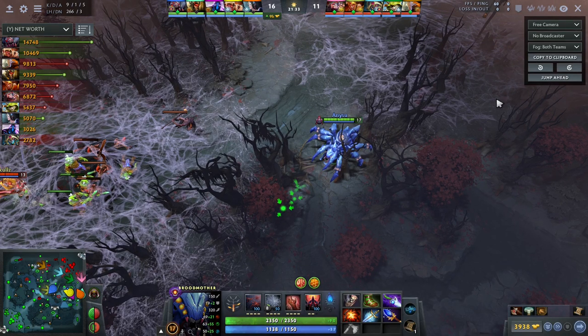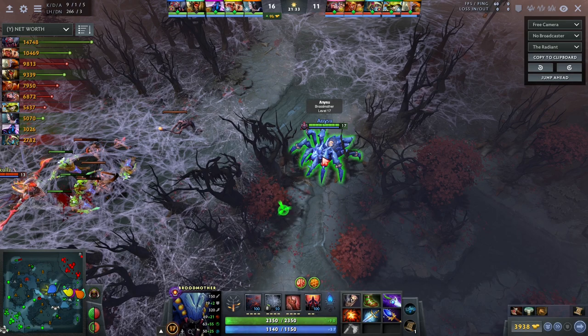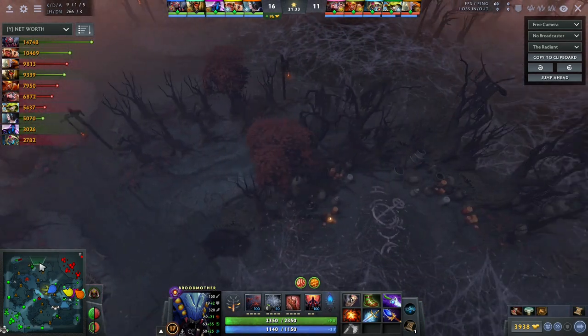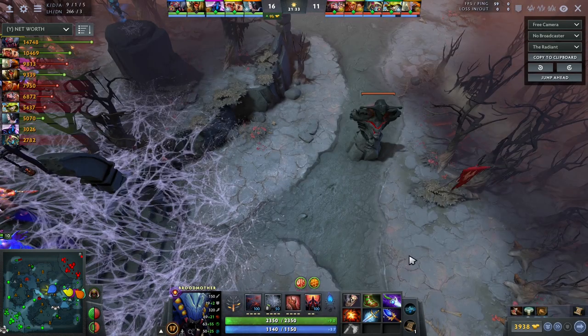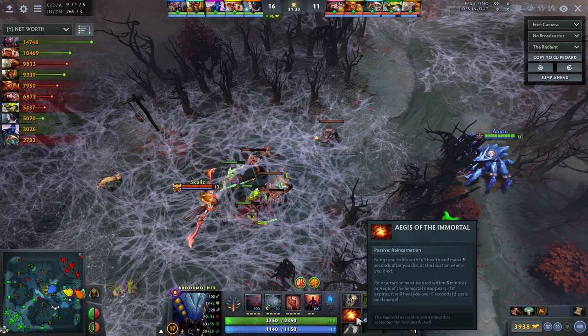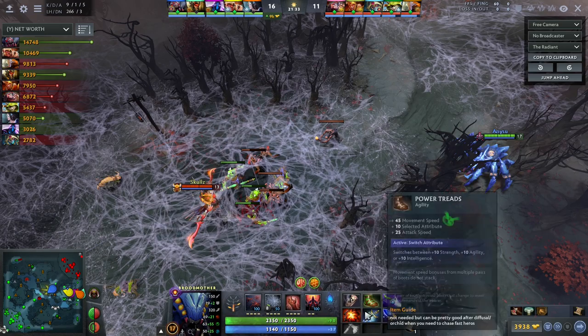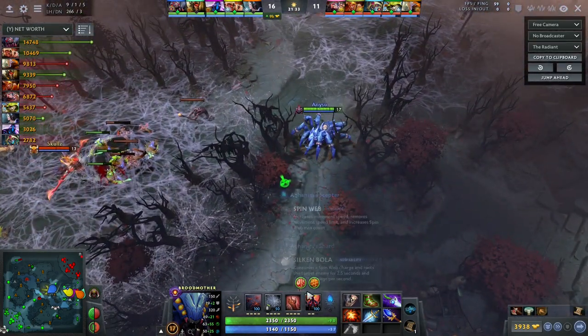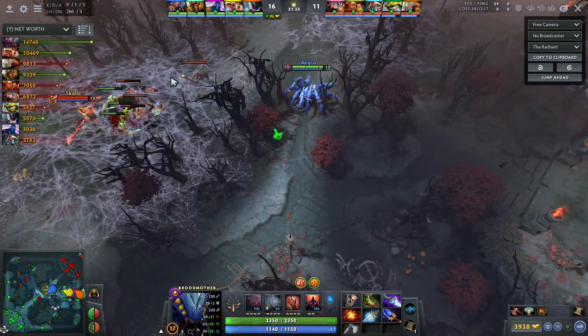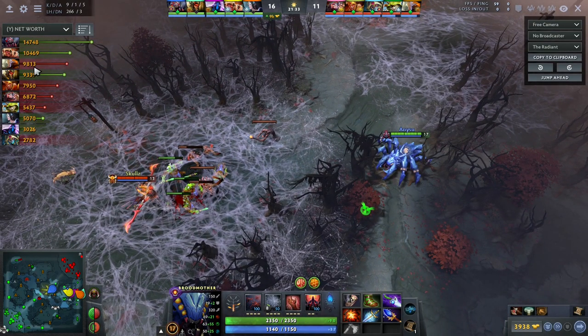As Broodmother, basically what you want to do is try to look for pickoffs — heroes that are solo that you know you can solo kill without any threat of dying. Right here it's 21 minutes, we've already taken all the top towers and all the mid towers — Tier 1 and Tier 2 — and basically only the bot Tier 2 tower remains. We already took Roshan and have Aegis. With Aegis I'm not afraid of dying at all. My team is right next to me, and if I take a fight and the Aegis pops, they will be there to help me. I have around 5,000 gold more than the top farming player in the enemy team.